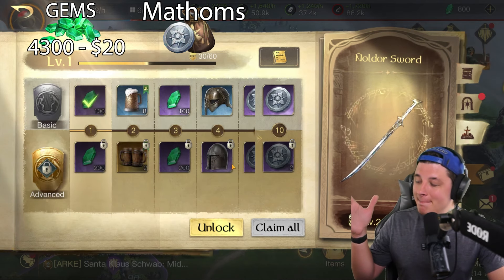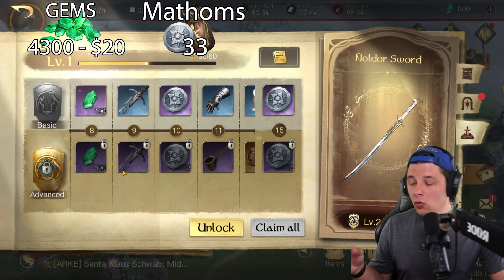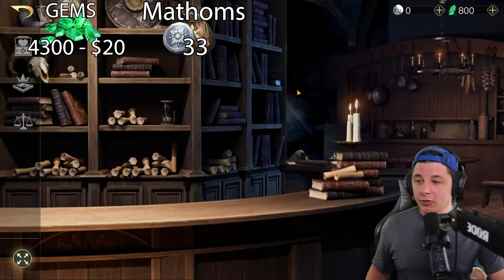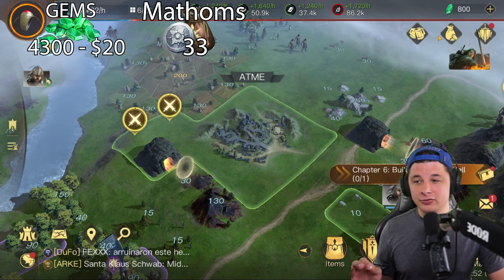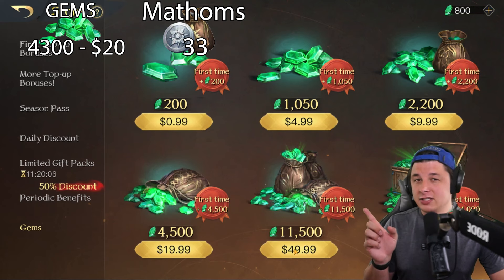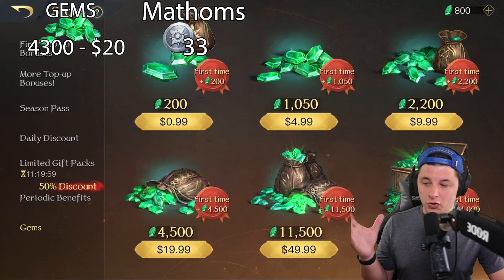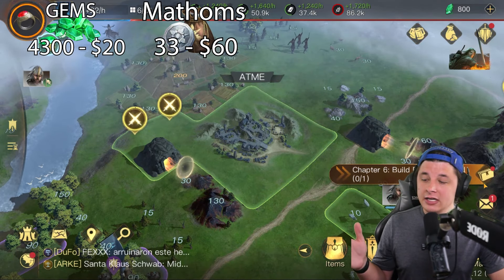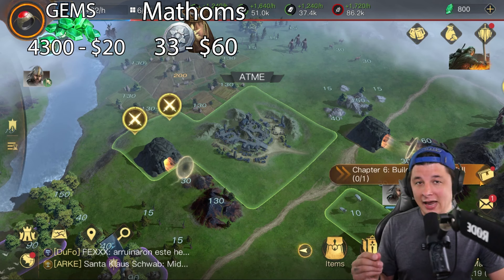Looking at mathems in the premium section, there are 33 mathem coins available if you complete the pass. If you do the math on that - mathems exchange at 400 gems each - 33 mathems comes out to 13,200 gems. To buy that many gems directly, you'd need the $50 bundle plus a $10 bundle, which gets you to about 13,700 gems. So the mathems alone represent about $60 in value. Combined with the $20 for gems, we're at $80 so far.